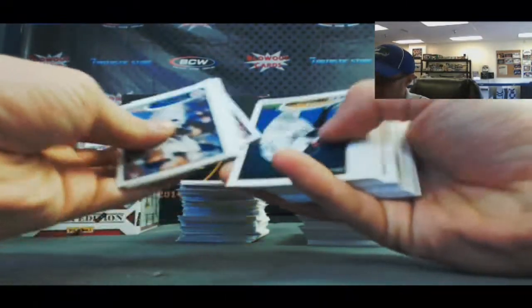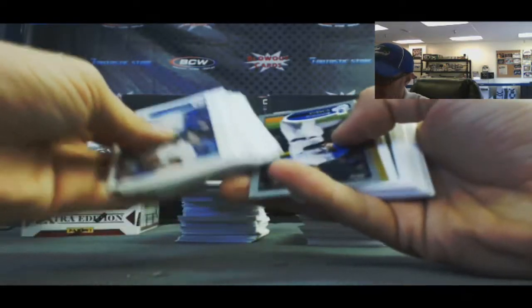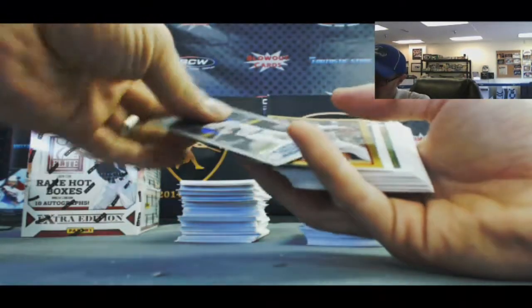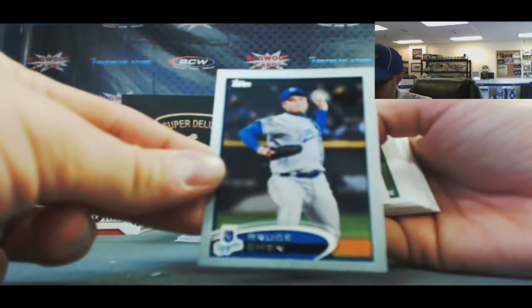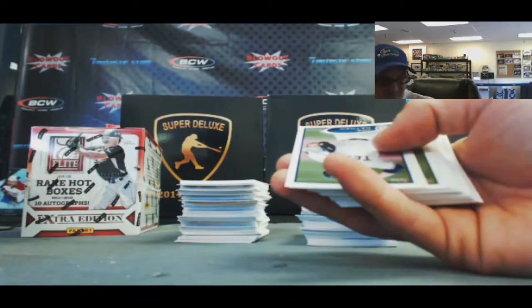I see our relic — it's a pretty good one. Roll through these base cards for you. We got a Bruce Chen silver, numbered 2 of 5 — nice. 2 of 5 on the Bruce Chen. And our gold is John Lackey, that one's numbered to 61.